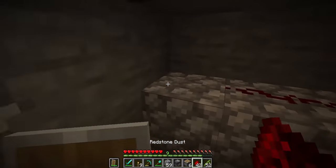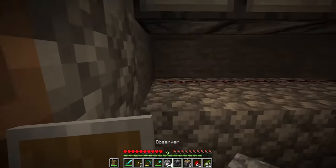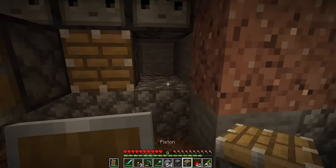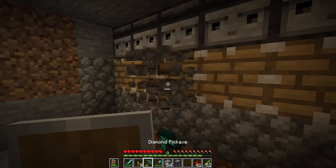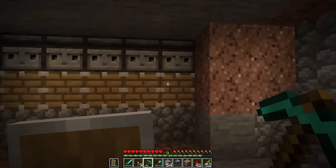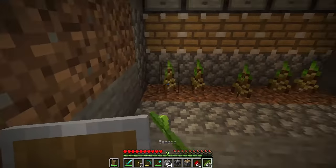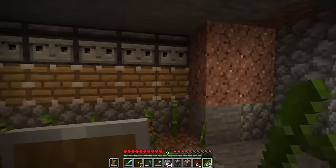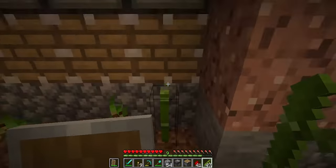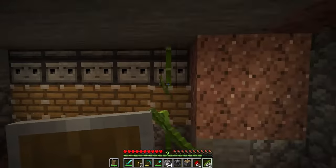These don't need to be the exact blocks, but that's just what I have on hand. Place a full line of redstone blocks, cover it back up, then put pistons — they don't have to be sticky pistons, I wouldn't waste the slime balls. When it grows, it just pushes the bamboo out.